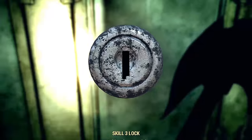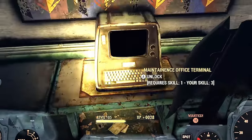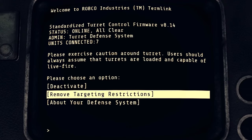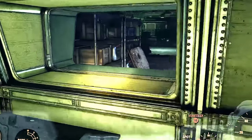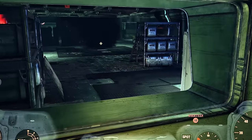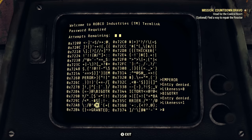Now we're in the next part — we're going to lockpick this door again, which needs Pick Lock 3. Then we're hacking this computer, which only needs Hack 1. We've hacked all the turrets in this room.